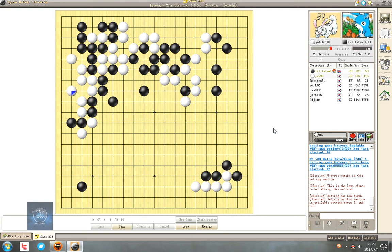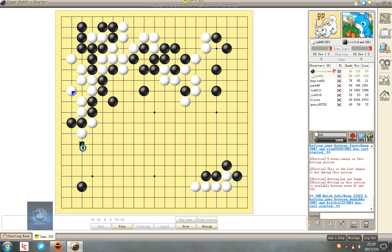He just captured. He thinks with these two moves I can save both sides. It's really hard for me to play. I need to stretch these two stones out first. But he can play here and kill something in my center.